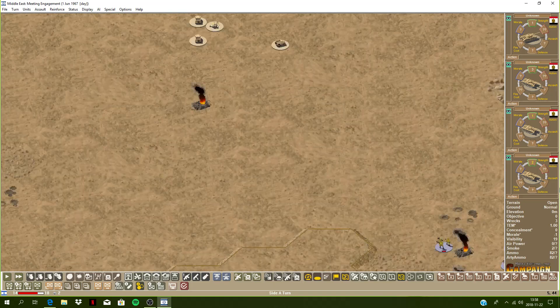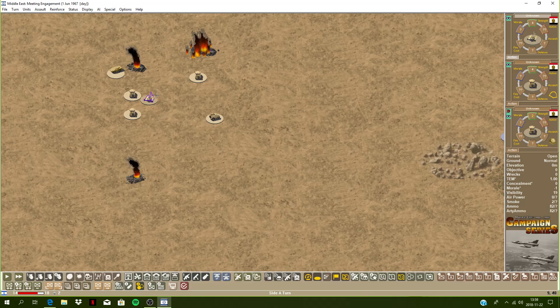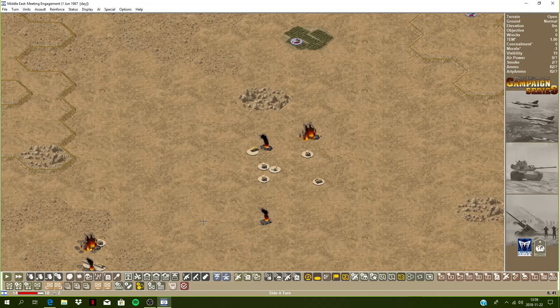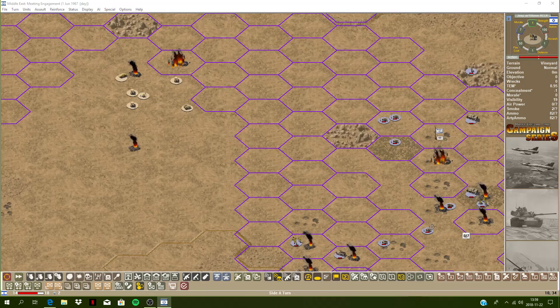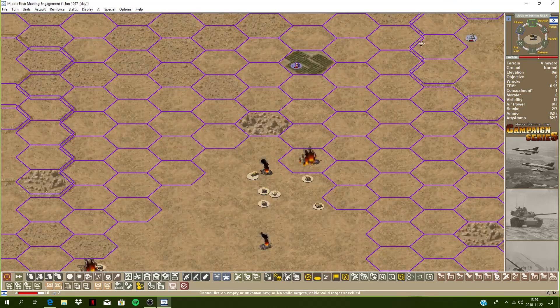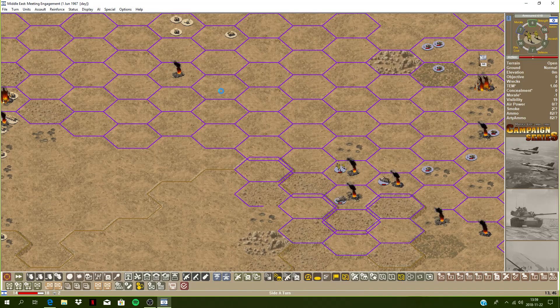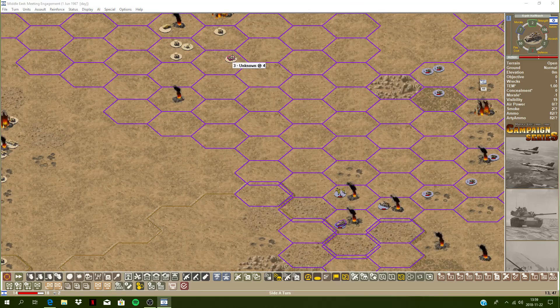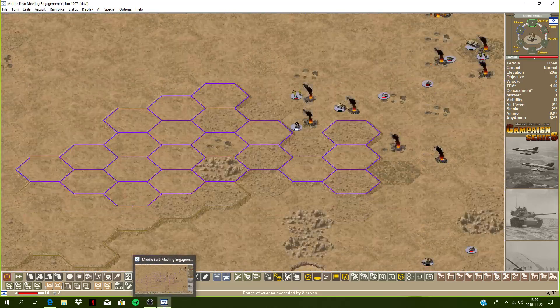Turn 14 — that unit looks like some sort of heavy machine gun, recoilless rifle, or mortar — it's hard to tell. Let's do some fire first. This recoilless jeep can fire — but it can't see a lot here, so it's going to have to move. This infantry here is out of range. Six-pounder half-track — let's fight these cars — no effect, it's very long range. Mortar team — nope, can't reach that.